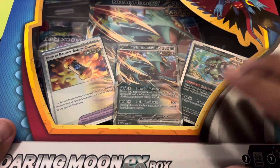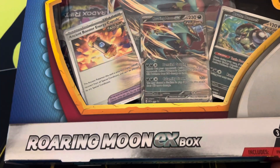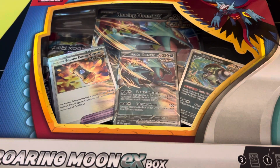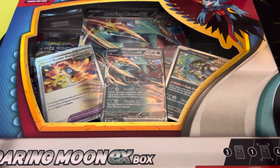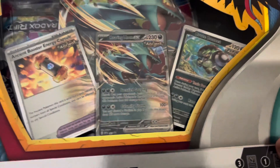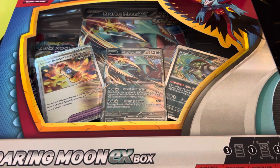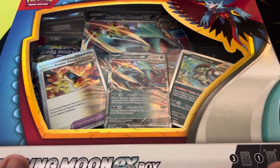What's going on guys, back with a brand new box slash pack opening. What we have here is the Roaring Moon EX box. I haven't opened up any Pokémon packs in a while. I did pick this up at a Target — I've seen this but I haven't really opened up an EX box or V box or whatever. This is one of my favorite — I guess these are the Paradox Pokémon, Paradox Pokémon, there you go.